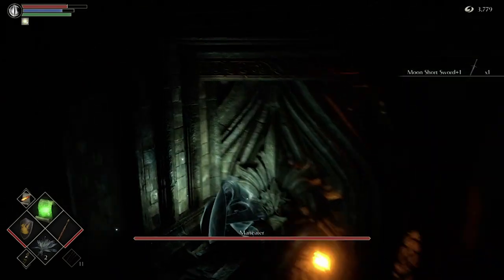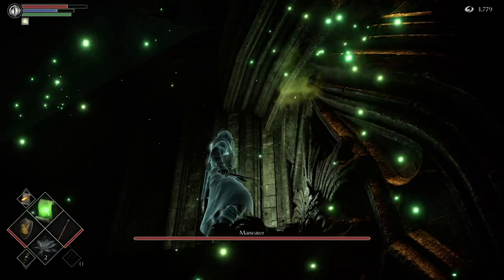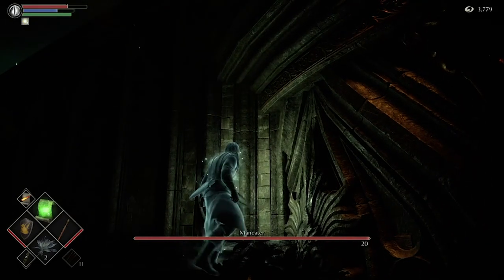Once you're here, all you've got to do is throw out the Poison Cloud, and you'll see that it infects the Maneater. Then slowly, five points at a time, their health is going to deplete — it'll do 900 damage at a time before you have to reapply the Poison Cloud.